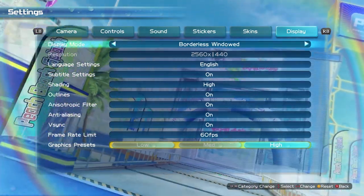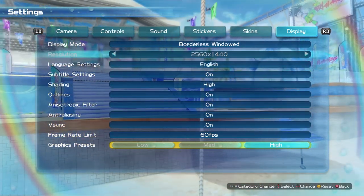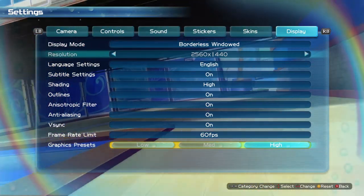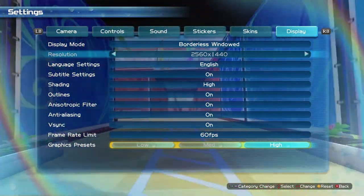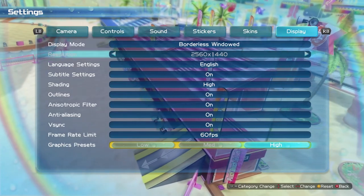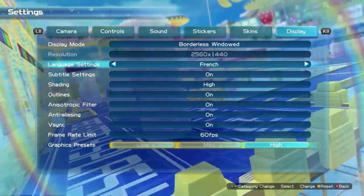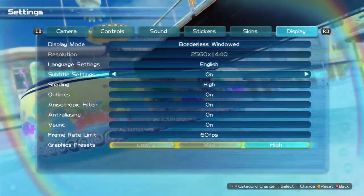You get your display mode, which is going to have borderless windowed, full screen, and windowed mode, as you would expect. You're also able to change the resolution, except in borderless window, which is just going to be whatever your Windows resolution is. One thing to note is the resolutions are locked to 16:9 — if you're on a non-16:9 resolution, it will just give you black bars. It only goes down to 720p, which I think is perfectly fine. You also have your language settings, which only changes the text in the game, because all the voice acting is in Japanese.